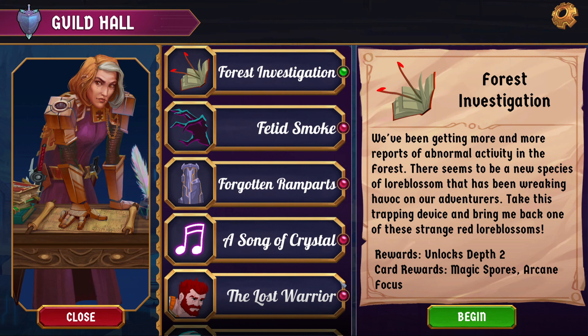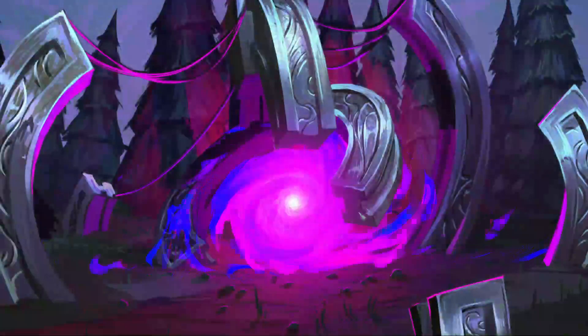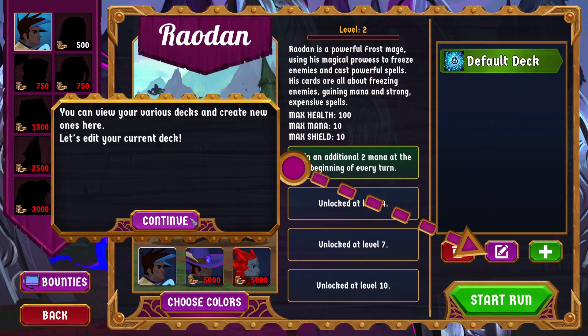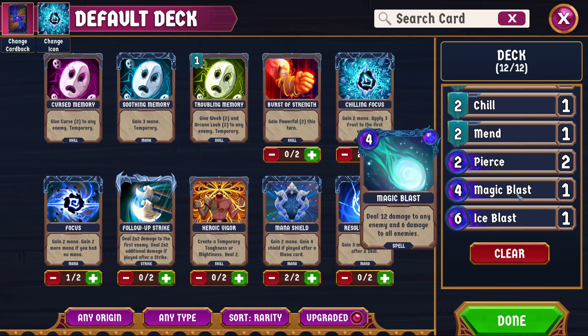We've been getting more and more reports of abnormal activity in the forest. There seems to be a new species of lore blossom that has been wreaking havoc on our adventurers. Take this trapping device and bring me back one of these strange red lore blossoms. Okay, I can do that. And we've begun. It's worth noting that we are on a beta patch — this is also kind of a bug finding endeavor.